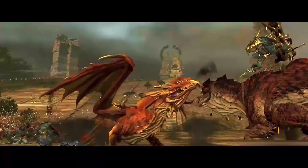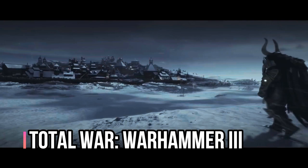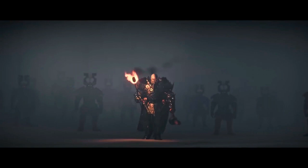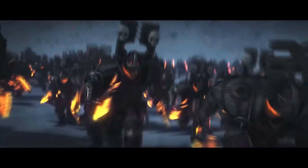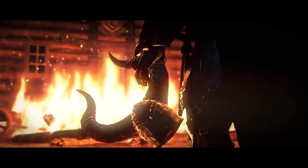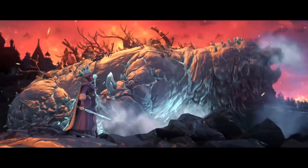Total War Warhammer 3 features turn-based strategy and real-time tactics gameplay similar to other games in the Total War series. Players move armies in a turn-based manner, engage in diplomacy, and battle in real-time when armies meet. The game also has a custom battles mode and online multiplayer. Those who own races from the first two games will have them unlocked in the third game, with a combined world map named Mortal Empires available for owners of the first two games. The main campaign takes place within the realm of chaos, said to be the source of all magic in the Warhammer fantasy setting.